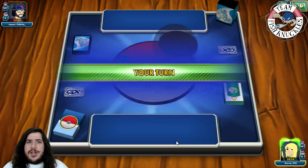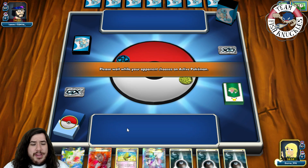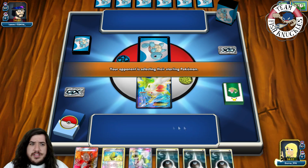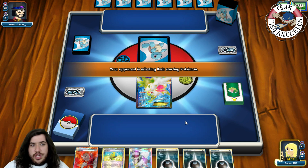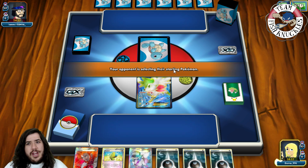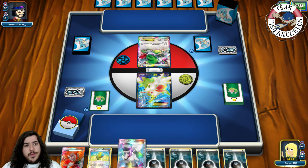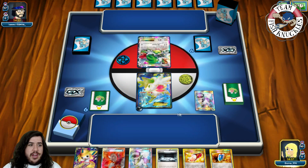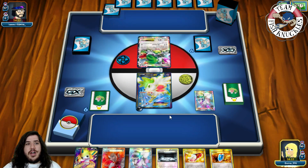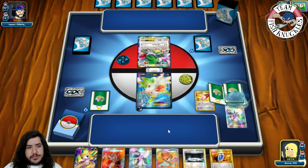Game one - opponent might be playing a Flareon deck or Volcanion with Grass types. We start with Shaymin. Hopefully if we top-deck an Ultra Ball we can grab Darkrai or Dark Energy and go crazy turn one. I think it's Flareon and with Flareon you could play Keldeo to beat this deck, or just go really fast before they can do enough damage. Both Darkrai can knock out 90 HP Pokemon pretty easily. We find a Jirachi and a Silent Lab, use Trainers' Mail, grab a Juniper, and put down Silent Lab to shut down the opponent.